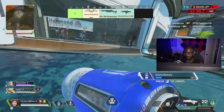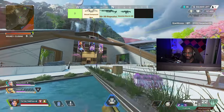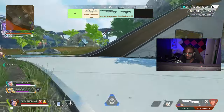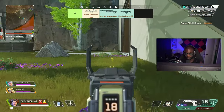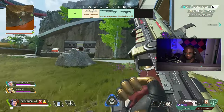For D-tier weapons we have the Bocek, the 30-30, and the Hemlock. I'm going to get some hate for the Bocek but this is just my opinion. I just don't like picking it up. Maybe if it had a tighter, more consistent hipfire I wouldn't mind as much, but when someone gets really close I feel like I'm fighting with only one weapon. Even with shatter caps on, it's incredibly underwhelming — it just doesn't do enough damage and essentially becomes an EVA-8.